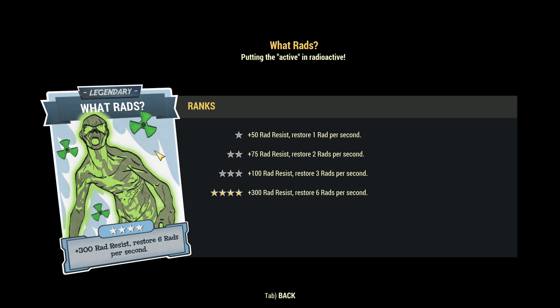Thanks to Worm Rats you don't need to worry about your radiation as it will be constantly cleared, so you don't need any other ways to deal with it — and that's very important. The rad resistance that comes in here is not always a good thing, because to maximize the effectiveness of Ghoulish you would like your rad resistance as low as possible.